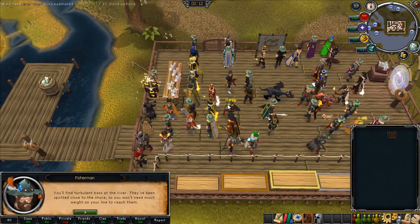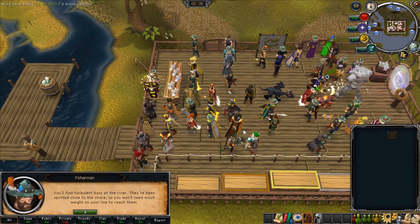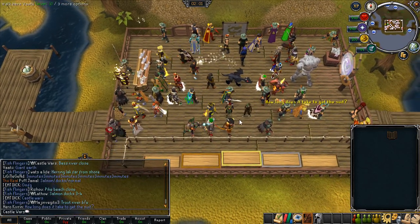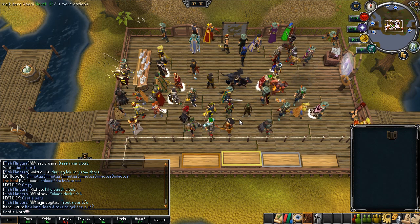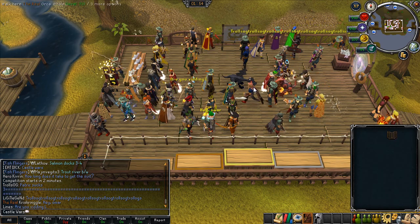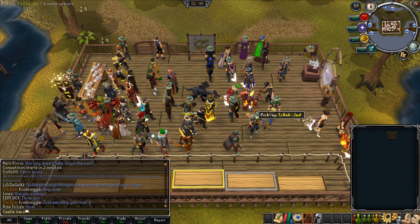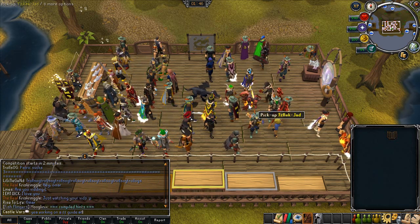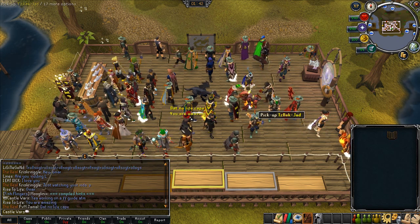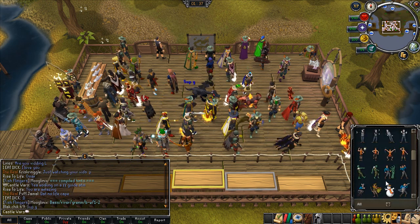Once you teleport into the game, you should go talk to the fisherman in the western part of the Fish Flingers starting area and ask him for a hint. Then you should say the hint in the friends chat, and that'll help people who are finding the correct combinations. Once you get a little bit of experience in Fish Flingers, you can work on getting some of the correct combinations on your own, but just to start out, give the hint and say it in the friends chat.